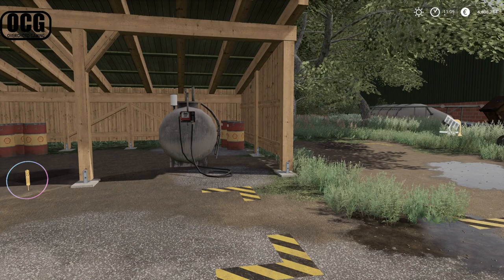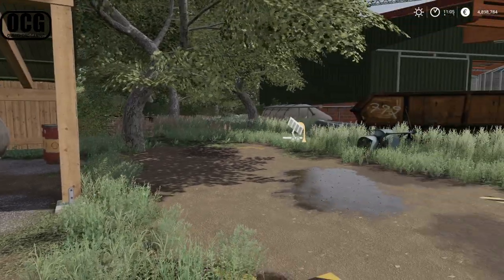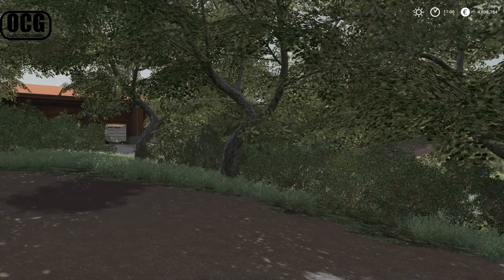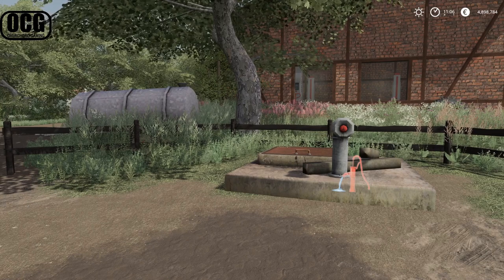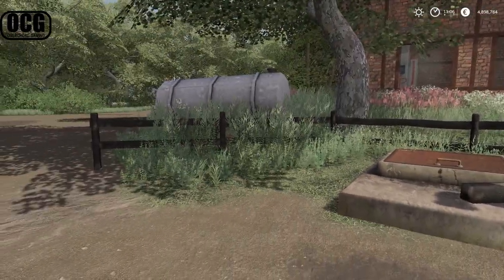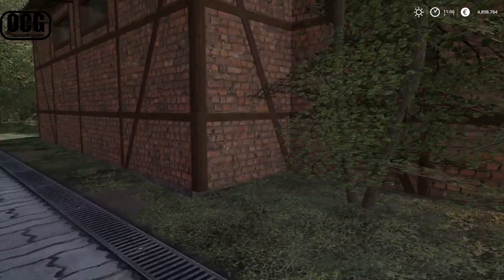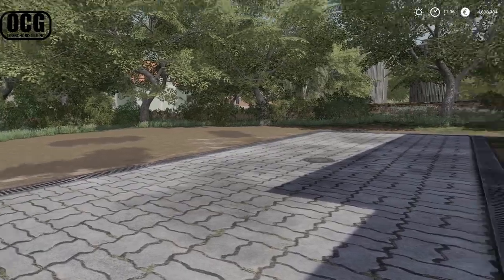I really like this refillable concept — it means you actually need to bring material to the farm yourself rather than just buying it in. There's also a water point for filling animal water troughs manually if you're not using Animal Pen Extension plumbing, or for greenhouses. Around the back there's a hard-standing area with the sound of running water — good drainage — so I tend to use it as a wash area for dirty machinery.